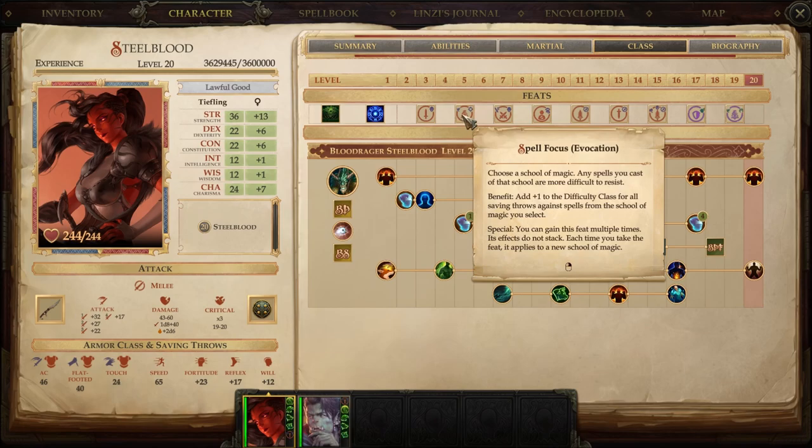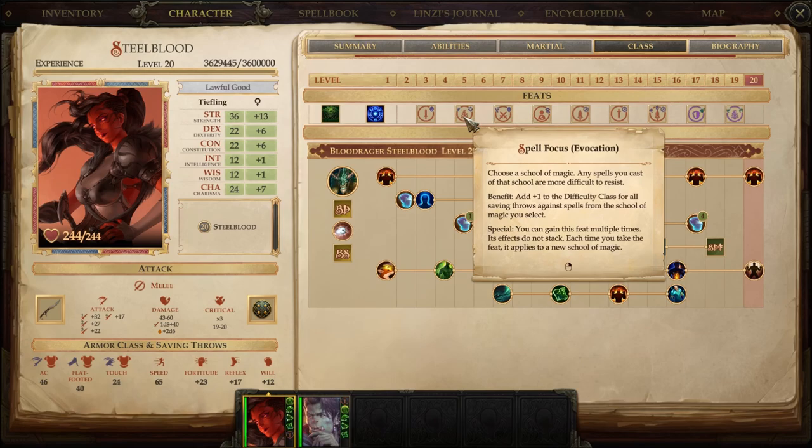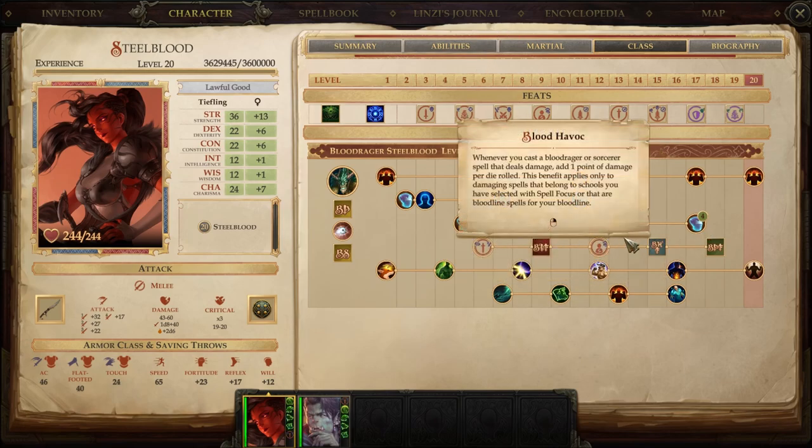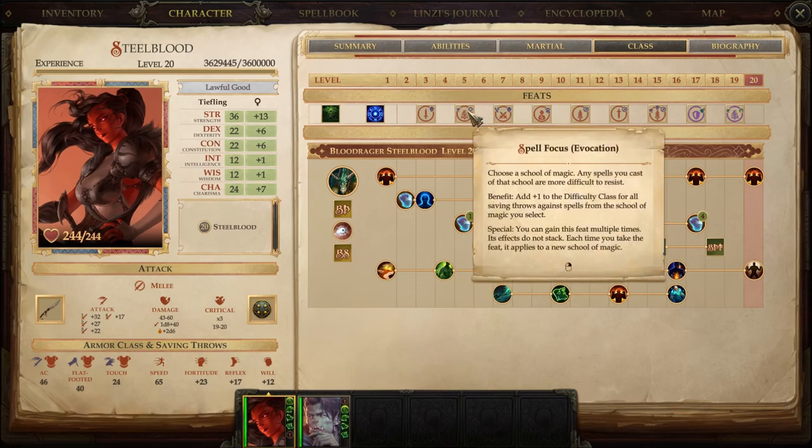Level 5, we picked Spell Focus: Evocation. This is probably a feat I wouldn't mind pushing farther back. By this point you're probably casting spells, and many are going to be Evocation — though there's a case for Conjuration or even Necromancy. The reason Spell Focus: Evocation is important is not just the +1 to DC — it's because of another ability we're going to get farther down the line, which I'll explain. That's why I say this might be too early.